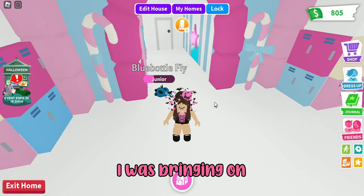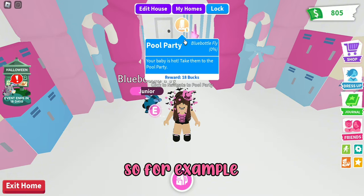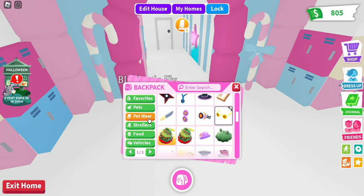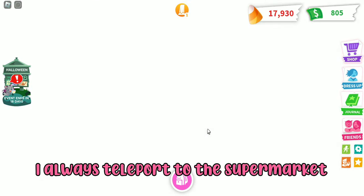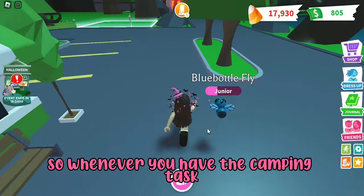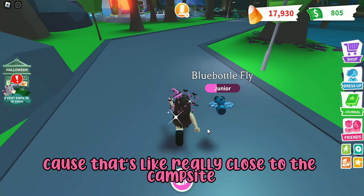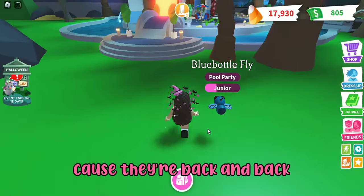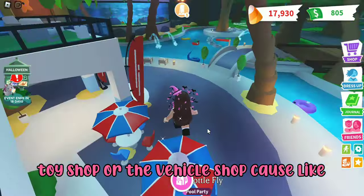My fifth tip is teleportation — knowing where to teleport for specific tasks. For example, right now I have the pool party task. Instead of walking there I just teleport. For the pool party task I always teleport to the supermarket because it's the closest. For the camping task you should also teleport to the supermarket since it's close to the campsite. For the pizza party or salon tasks, teleport to the toy shop or vehicle shop since they're right next to each other.